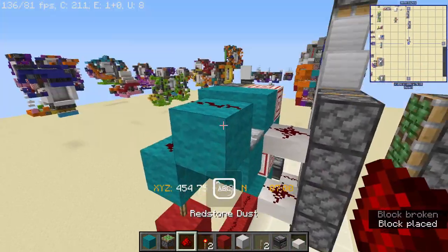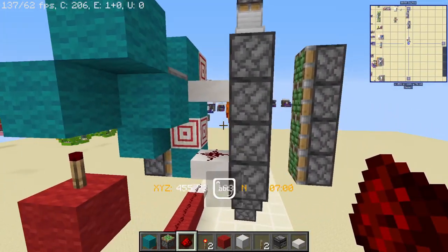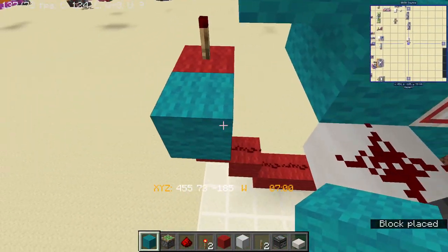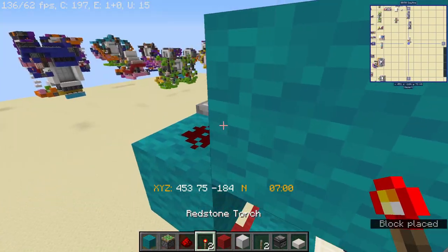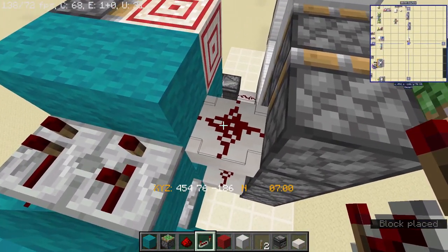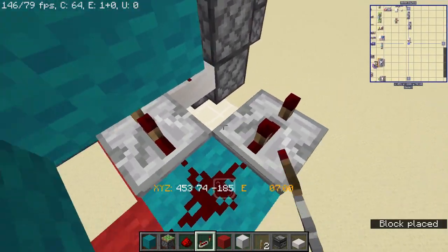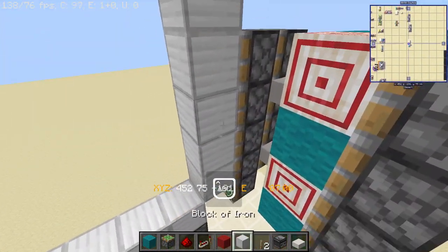Power it using a redstone dust like this, because we are going to connect this with some dust to the top later on. Down below, place your redstone here with another repeater set to two ticks - that's going to power the redstone dust over here. Also place a three-tick repeater that is going to be for our later work.